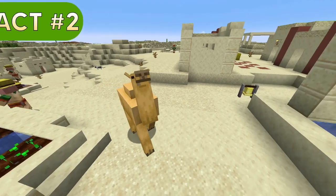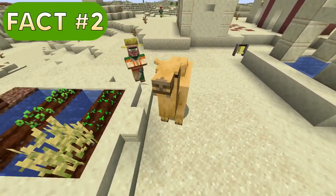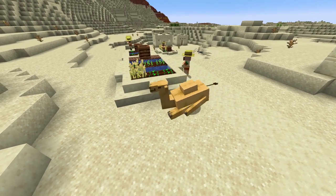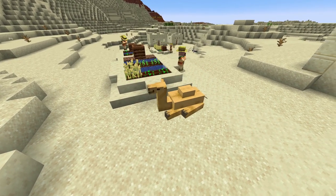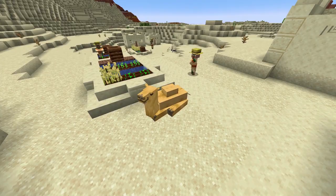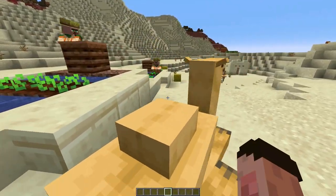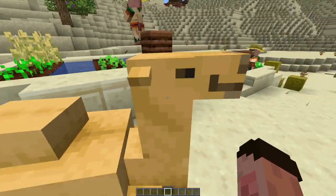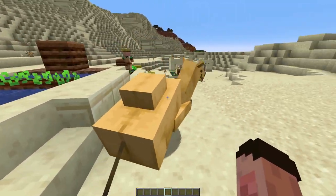Camels will periodically take a rest and sit down, yawning as they do. They have a fun animation where their legs go all over the place and their ears wiggle, just like real camels sitting, and they sit about 50% of the time. When they're sitting, they can't be pushed. Look, you can't do anything — just giving them a bit of a tap, and he's not going anywhere.